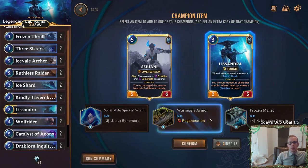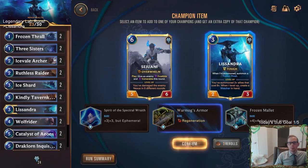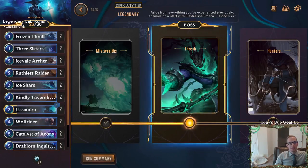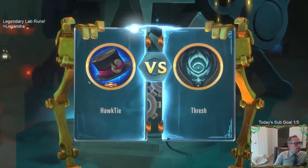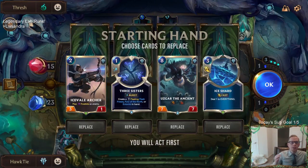We're going to give Lissandra Regen — taking that Regeneration power. I love Braum! Braum's like my favorite. Awesome, we got Braum now. Someone in chat is saying if you're continuously winning the game finds harder decks against yours — no, that doesn't happen. I don't understand why people think that. Why would Riot have anything to gain from that kind of algorithm?